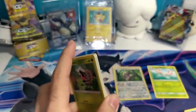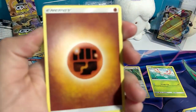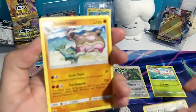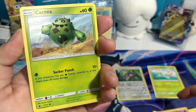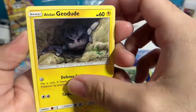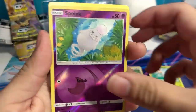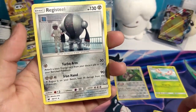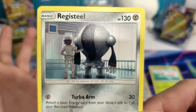Crimson Invasion — let's see what we can get out of this one. We got a Fighting Energy, a Mawile, a Counter Energy, a Gastrodon, a Shelmet, a Mischievous, a Cacnea — wow, big thick Cacnea — an Alolan Dugtrio doing something sketchy, a Stufful, a Spoink, and on the end a Registeel rare non-holographic. What is he doing in that picture? Anyways.